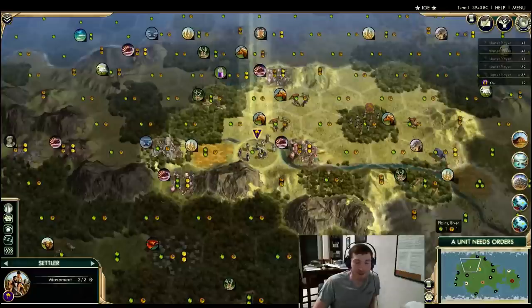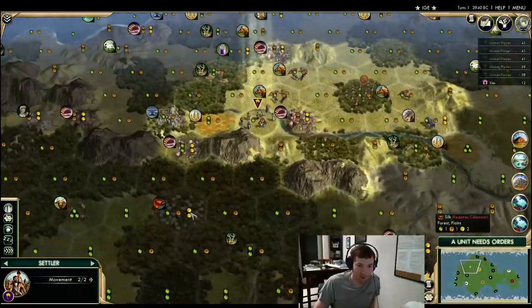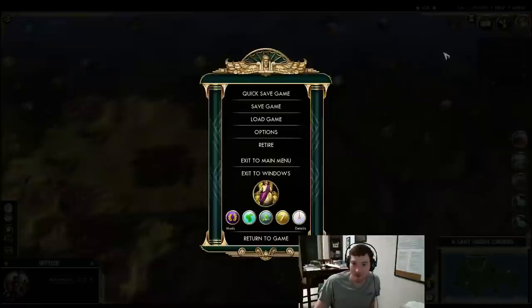This would have probably been a Liberty game. There's also a silk in your capital over there — that would have been in range if we'd moved into range of it. This would have been a wonderful game, especially as Rome. So that's the second one — pretty easy. Let's do a couple more.